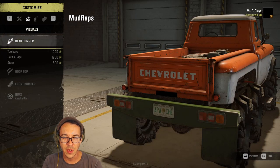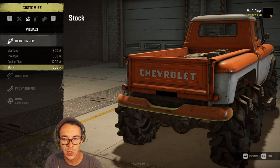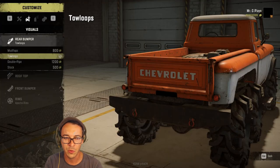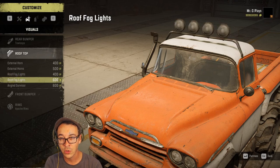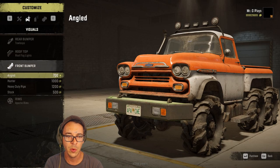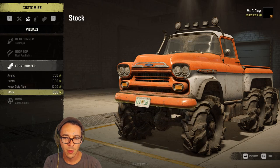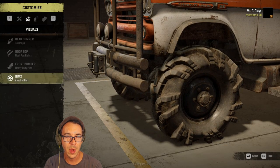We've got mud flaps for the rear bumper - please tell me they're going to have the one with the silhouette of the semi-nude trucker woman on the back. Going with the toe loops one - I like that one. For rooftop options we've got horn and fog lights, which are functional in-game - we've gotta go with the fog lights. For the front bumper we've got angled hunter, heavy duty pipe, or stock. Since I crash into everything, we'll go heavy duty.